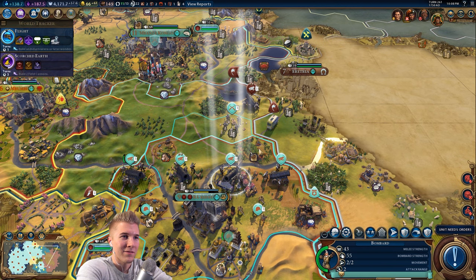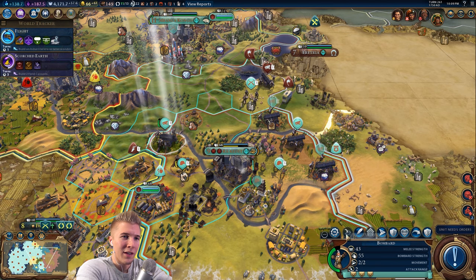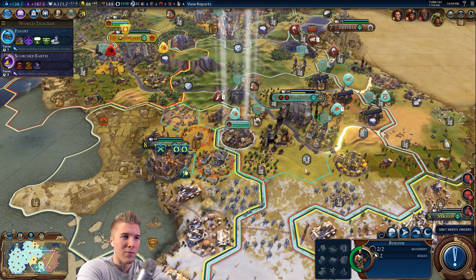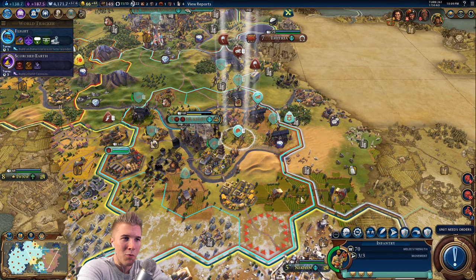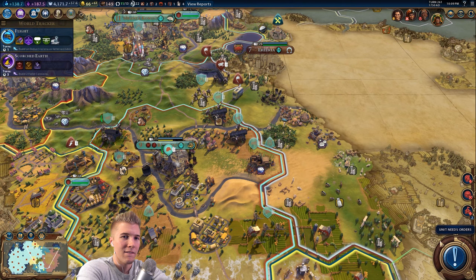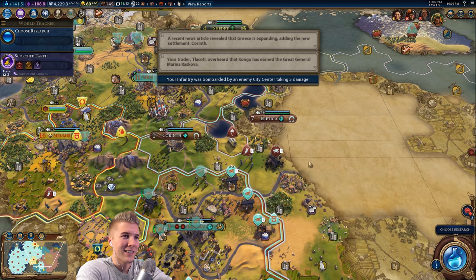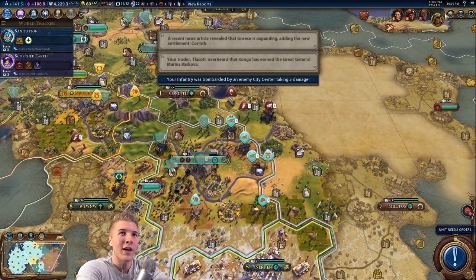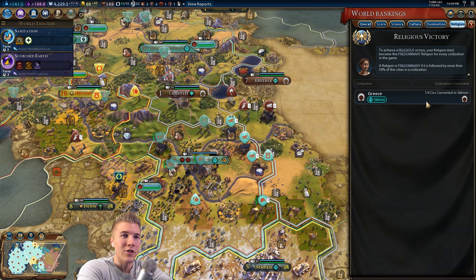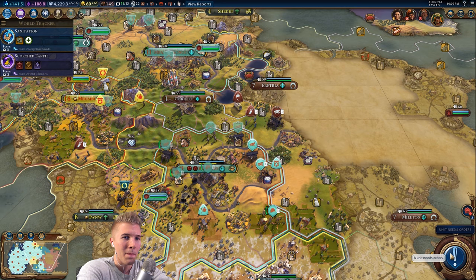If I wanted to be super safe, I should upgrade to artillery — I might do that over the break if we have nothing else to do. I don't think we've got this wrapped up just yet. Gorgo is starting to convert over a few cities, though. I think we should be okay because we're going to declare war on her — she won't be able to do that stuff anymore.